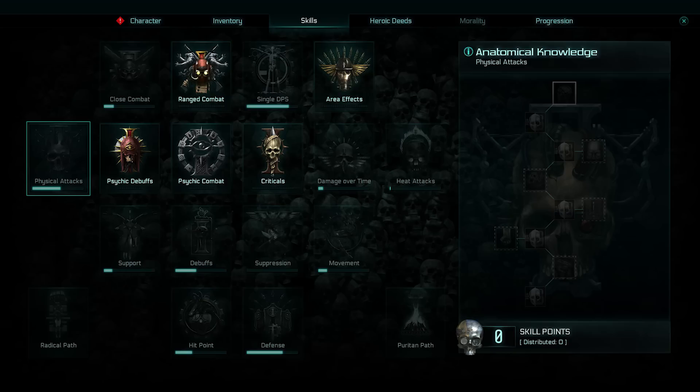You'll see criticals is already unlocked on my skill chart because I've unlocked it in the game, and it unlocks for the entire character. So if I create a new Empyreanist, I'll already have criticals unlocked. It's basically like a paragon system. There are also three separate skill trees specific to each class in the character screen — think of them like paragon points from Diablo, and they transcend to every single character you make.